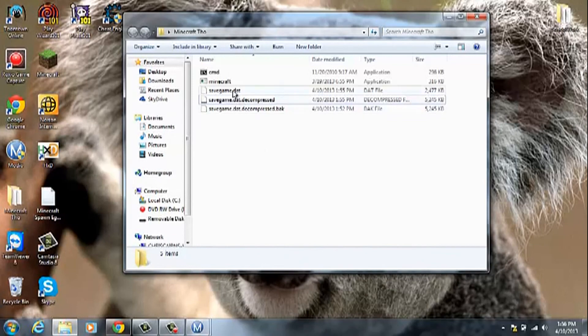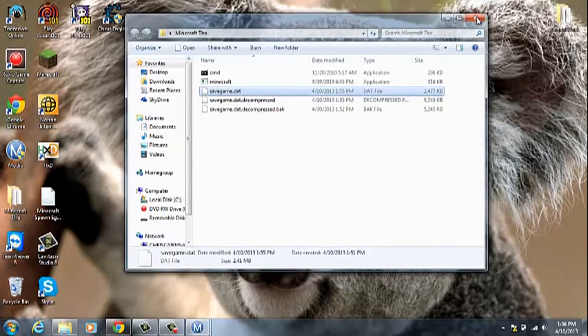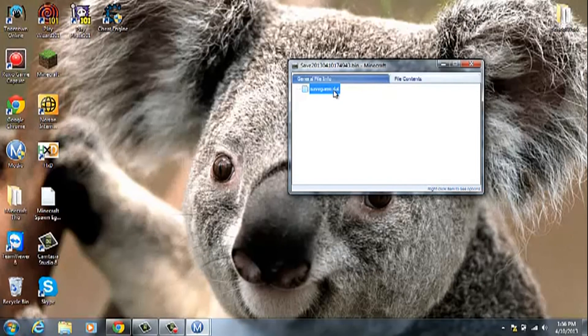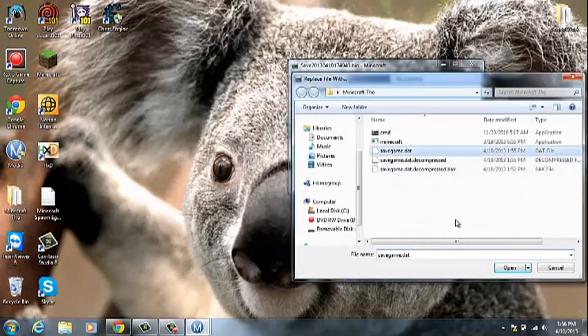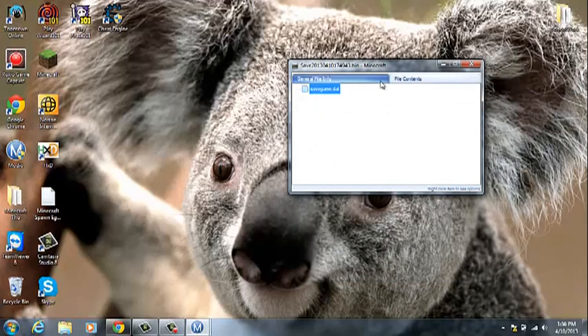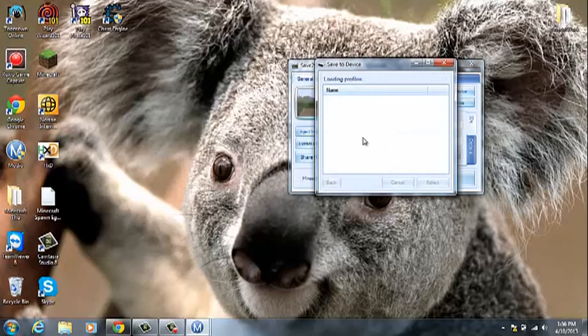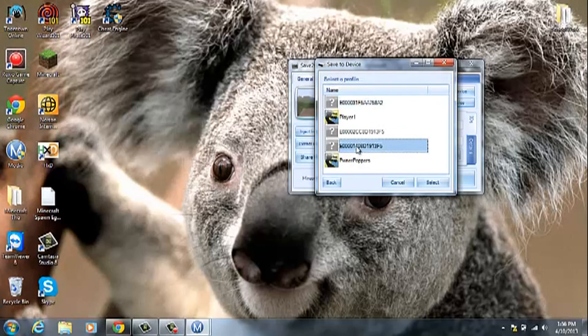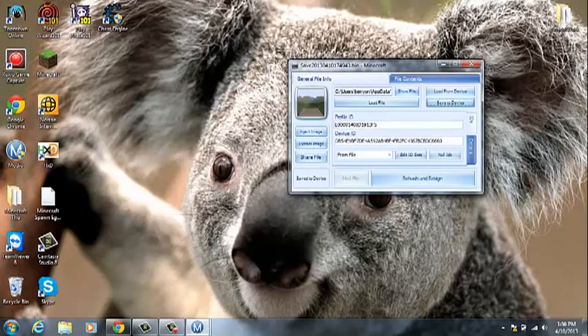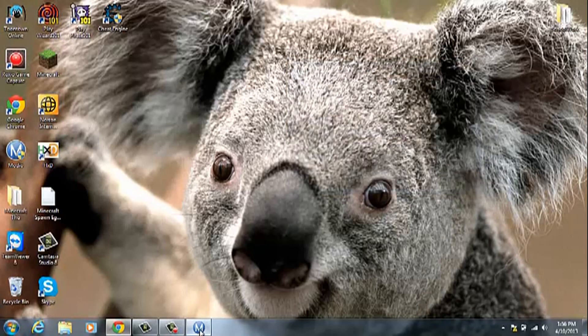Now the only file you need is savegame.dat — don't open it. Go ahead and close out of that folder and open up Horizon, where you extracted the save from. Right click on savegame.dat and hit 'Replace File.' Then replace it with the savegame.dat from the folder. Go to General File Info, Save to Device, and save it to the profile you extracted it from. And you're done. I'll see you on the Xbox for the results.